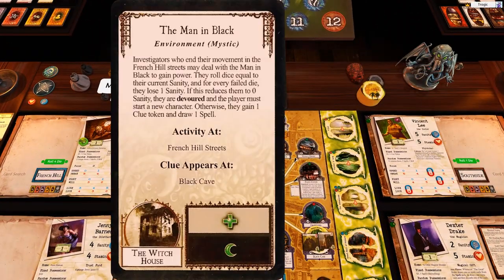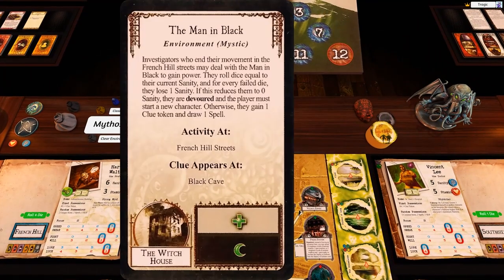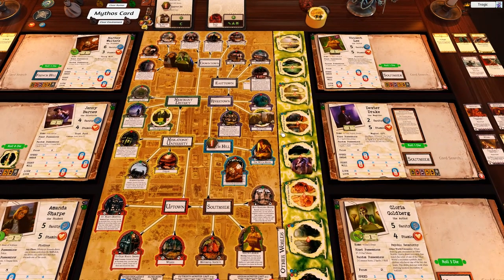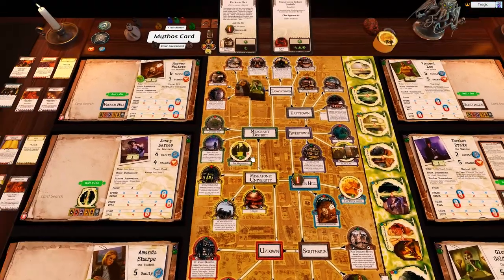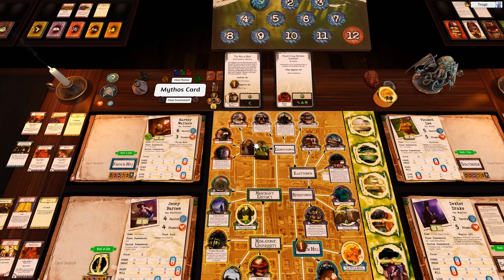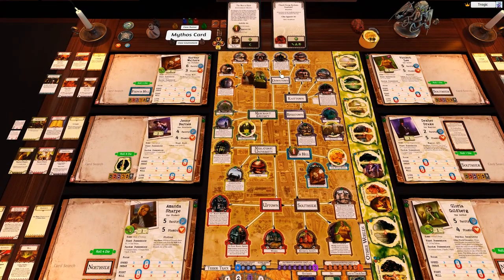There's a little bug I need to look into. The man in black — investigators in their movement in the French hills may deal with the man in black to gain power. They roll dice equal to their current sanity and for every failed die they lose one sanity. If this reduces them to zero they are devoured and the player must start a new character; otherwise they gain one clue token and draw one spell. That doesn't seem worth it — you could lose all your sanity for just a spell. I told you that was going to come out pretty soon.